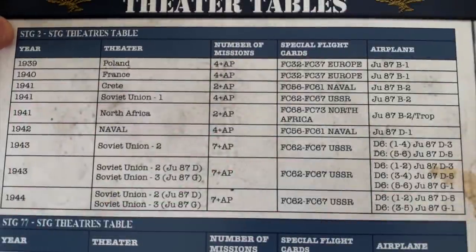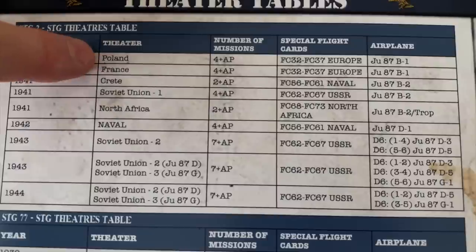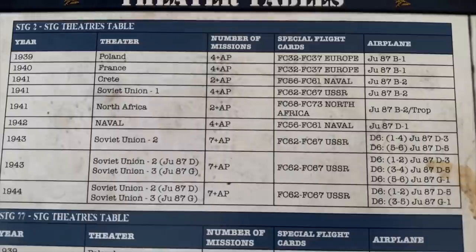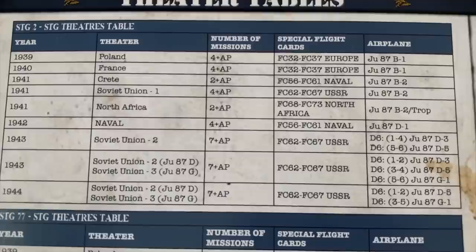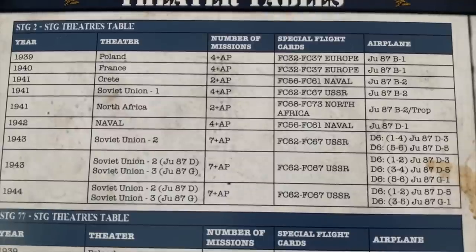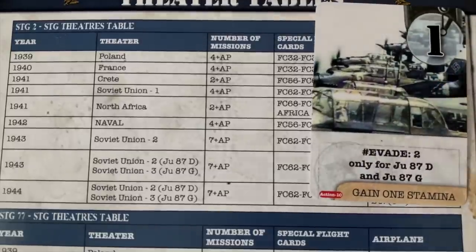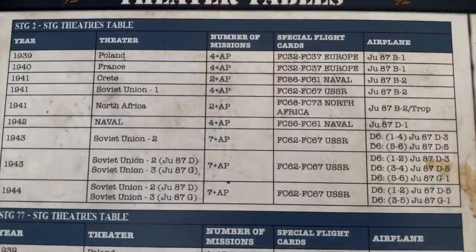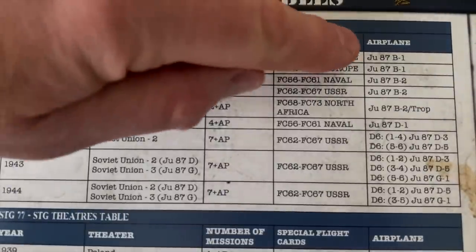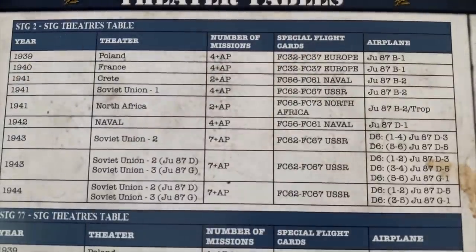Here is the campaign trajectory of Sturzkampfgeschwader 2. In 1939, where we are right now at the start, we're going to start out in Poland. We also need to determine how many missions we're going to be flying in Poland — that's four plus an action point number. We draw an action point card and get a one, so we're going to fly a total of five missions in Poland. We also get assigned our aircraft: the JU-87 B-1 Bertha.